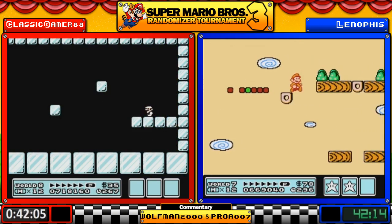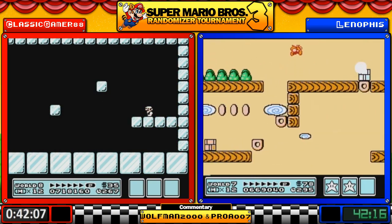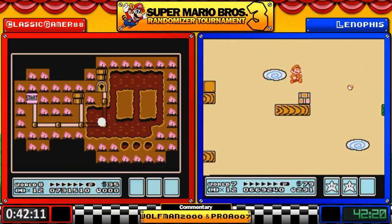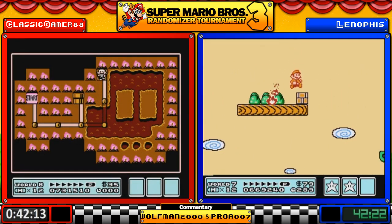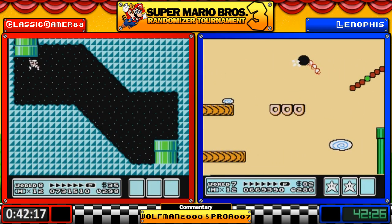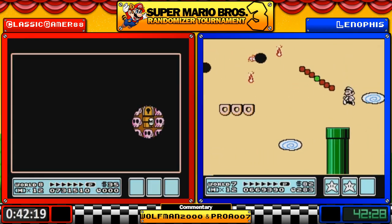Boom Boom goes down as Lenophis is now in World 5. He's got two pipes here — where are they going to take him?